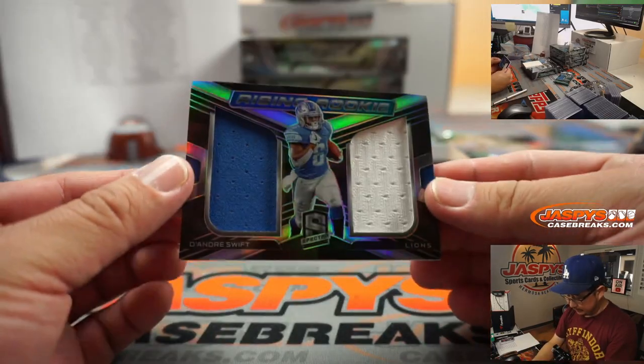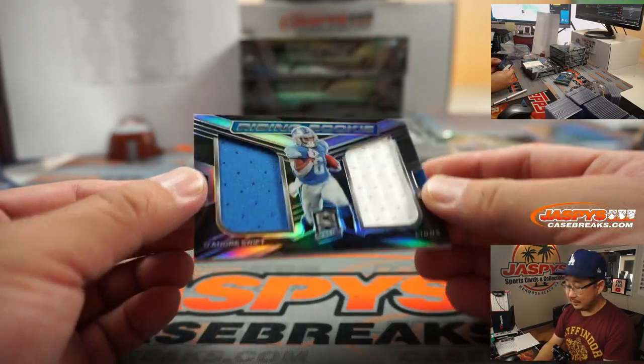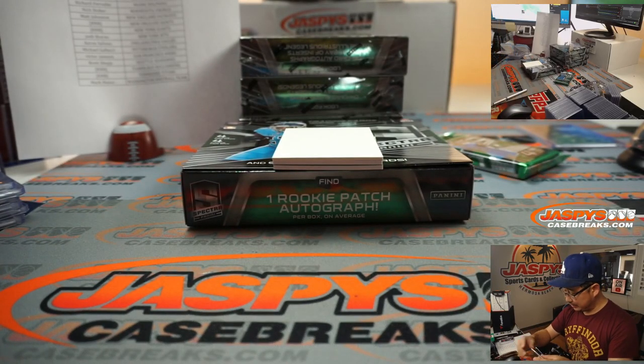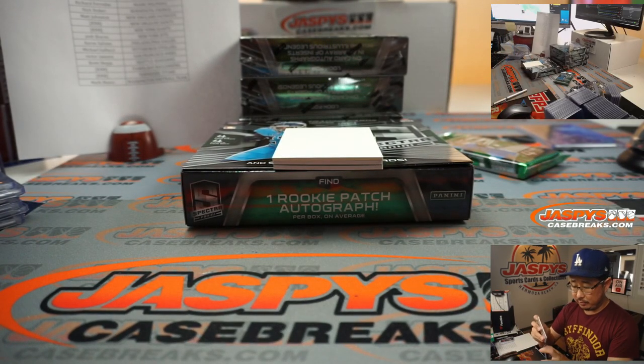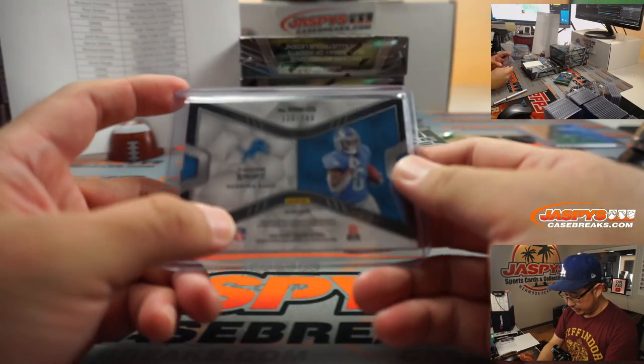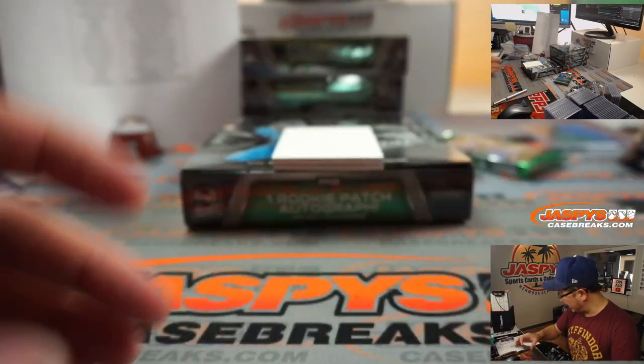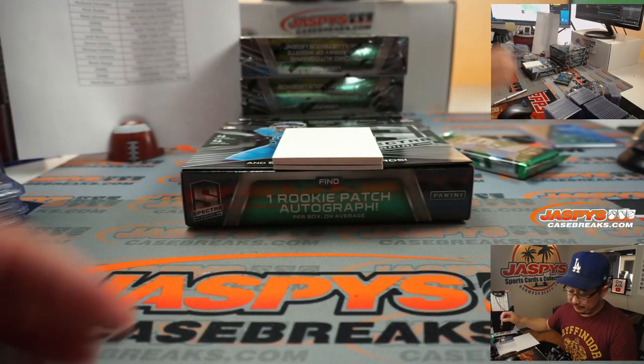We've got DeAndre Swift, two-color dual relic. I like the shape of the windows this year — it almost looks like wings, pretty cool. Lions are a number block team. Detroit 8, 138 out of 149 — going to William.